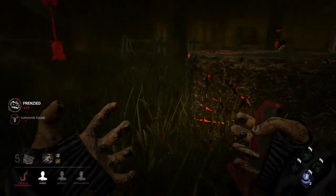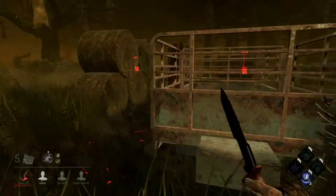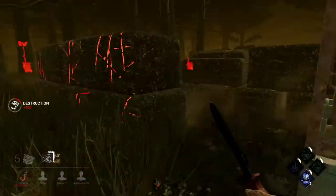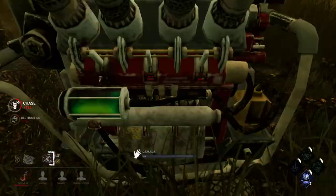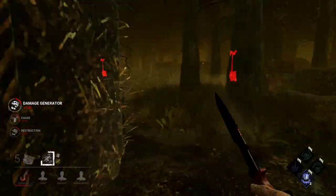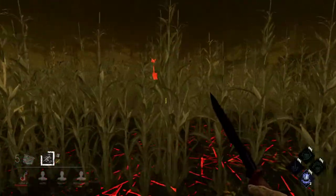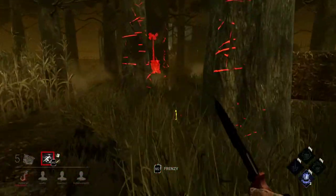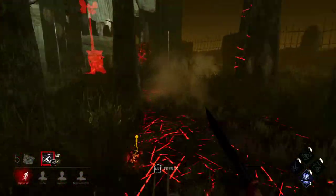I don't know what happened there, if I'm going to be fully honest with you guys. That was not the play — I honestly don't know what happened there. She is going for the basement, it looks like. Yeah, she's going for this Ash. She gets to him.